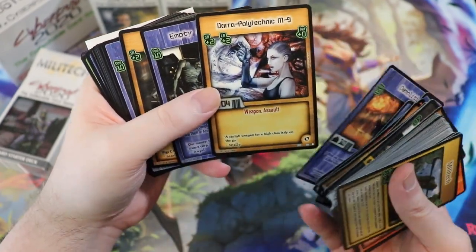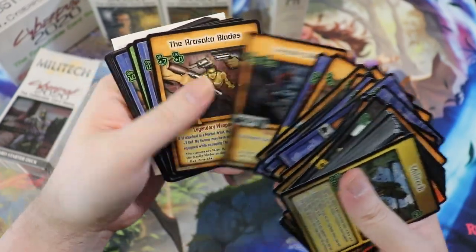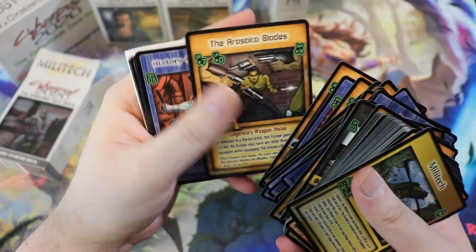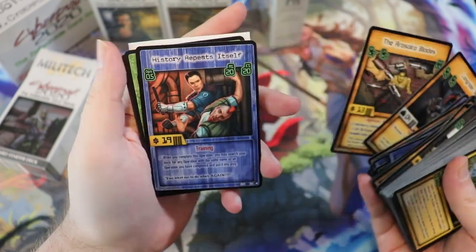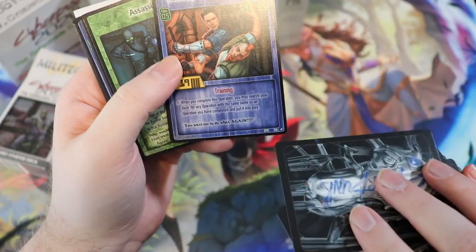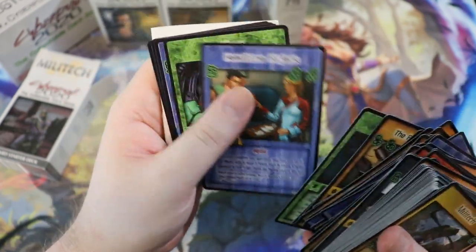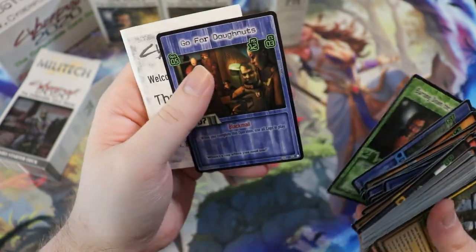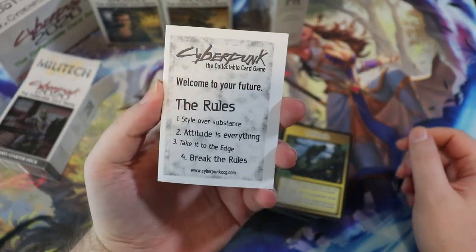Did you play this in the early 2000s? We're going to flip through this a little bit quicker. Are there many rares? I think these might be rares here. The Arasaka Blades. We have History Repeats Itself. Assassin. I think the rarity is down here — we have squares and circles and then little lightning bolts. I'm pretty sure the lightning bolts are the rares.